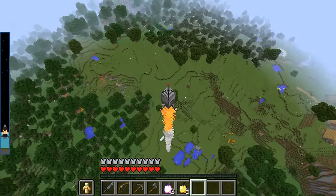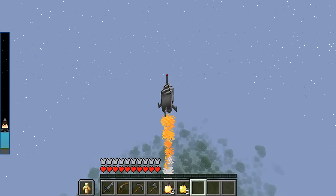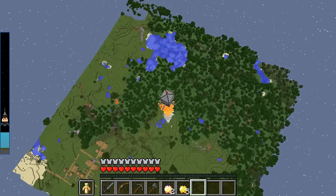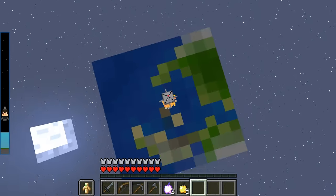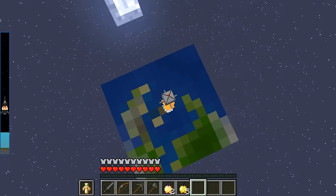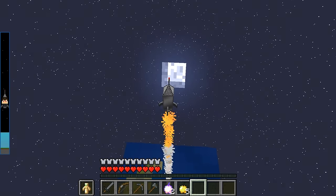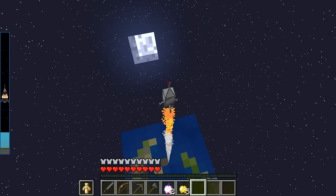On the left hand side we can see that we are launching from Earth into the moon, which looks so awesome. And boom, we can see Earth right now — that's actually so amazing. So we are launching away from Earth into the moon, and I do not know how it is going to be up there, but it does look like it's going to be another level.